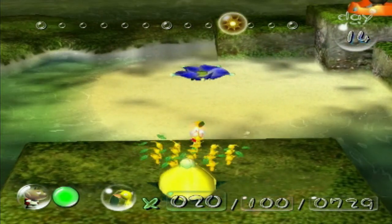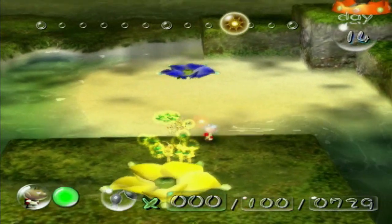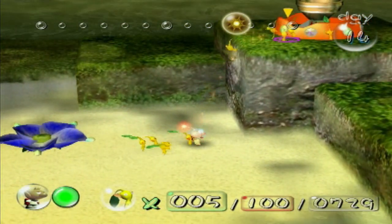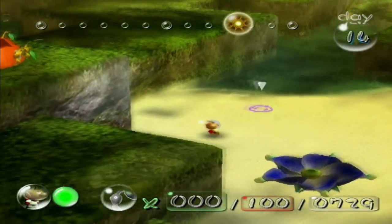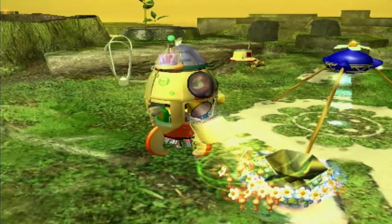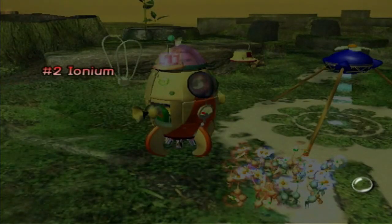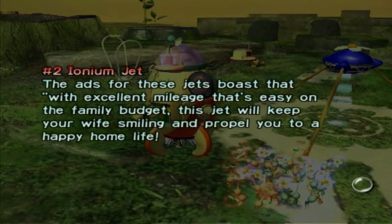I'm going to take our yellows and throw them onto this little island right here. In fact, I'm going to play it safe — take those guys, throw them up here, and hopefully I have enough Pikmin to do this. 20 Pikmin: we've got half over there and I think we have 10 sitting up there as well, maybe more than 10. It looks so awkward just sitting on that piece right there — we need to find the part to cover up that section. The ads for this jet boast that with excellent mileage, it's easy on the family budget and will keep your wife smiling and propel you to a happy home life.